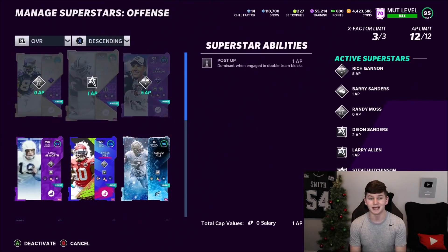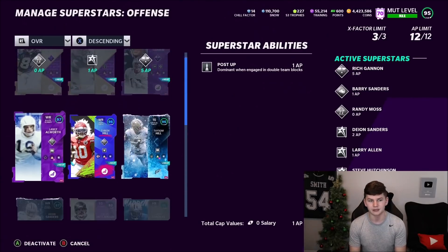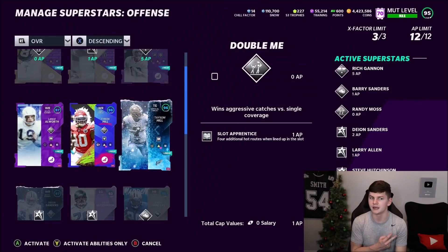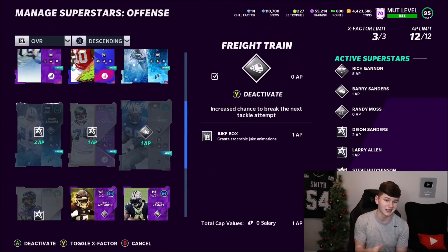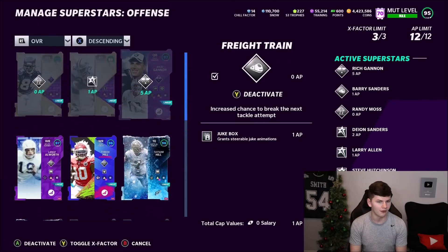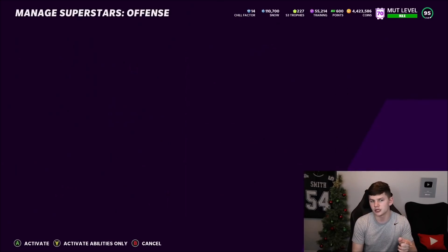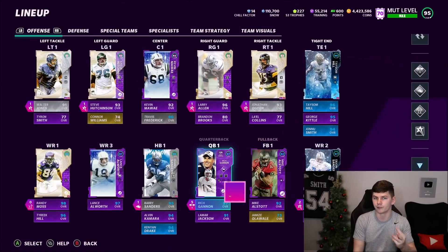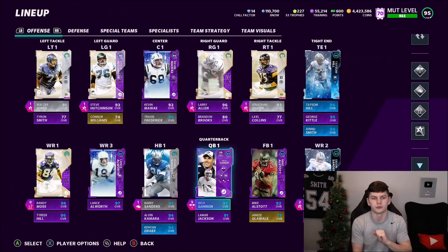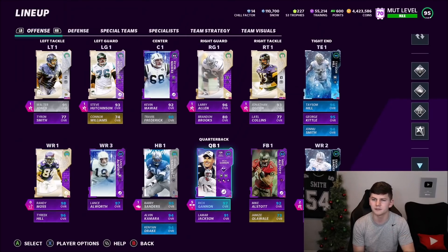What I could do is take Post Up off both Larry Allen and Steve Hutchinson and add Route Technician to Lance Allworth, since that would be 2 AP on him. But I think the current setup is probably the move for my offense. I'll try out Jukebox — if it doesn't make much of a difference I'll probably take it off and throw Route Technician on Lance. Unfortunately on Randy Moss, because he's a Division 3 wide receiver, Route Technician is 3 AP, which is a lot. Route Technician helps get separation on certain routes, so I run it on Deion, but I don't have enough AP to run it on Moss.